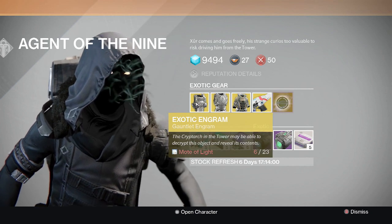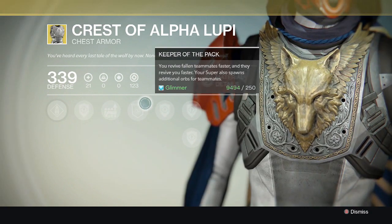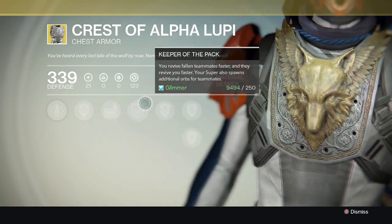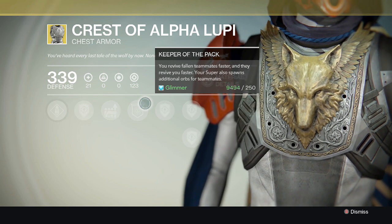Now for the Hunter's exotic chest piece — it's called Alpha Lupi. It has a giant wolf with what looks like a mix of some type of bird as well on the front of the chest piece. It looks awesome.